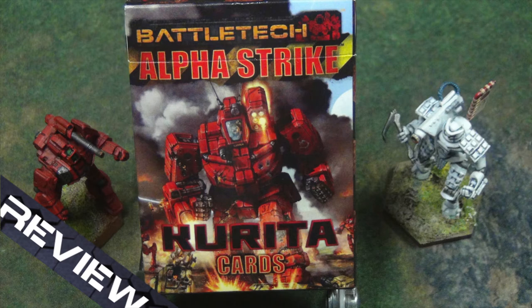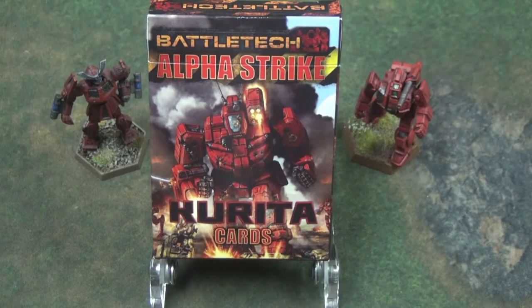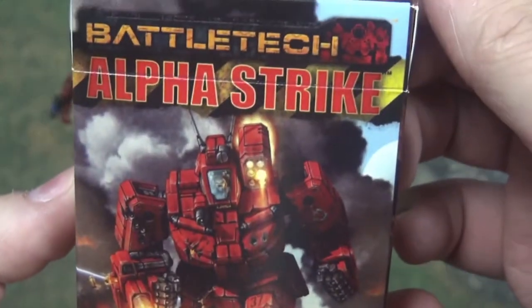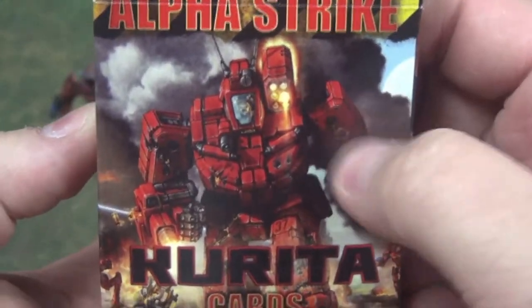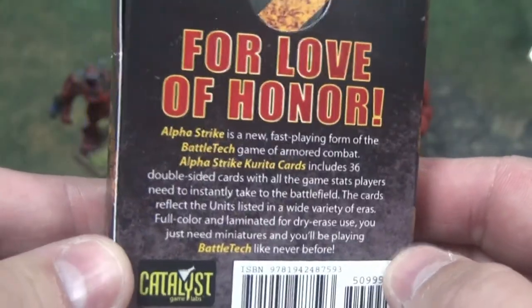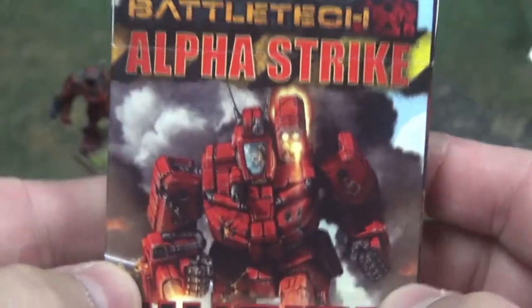Welcome back. Today we're going to take a quick look at the Battletech Alpha Strike Kurita cards. Much like the mercenary cards that I reviewed in the previous video, they come in a nice full-color cardboard box with an awesome classic Wolverine on the cover. Where's that model? I'm waiting — it's been a year, come on.